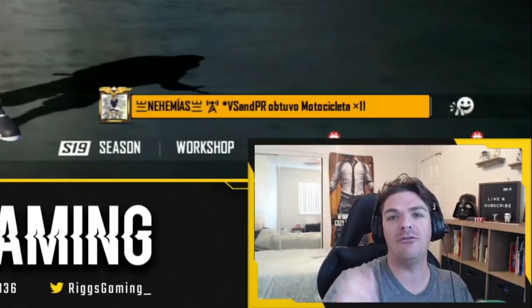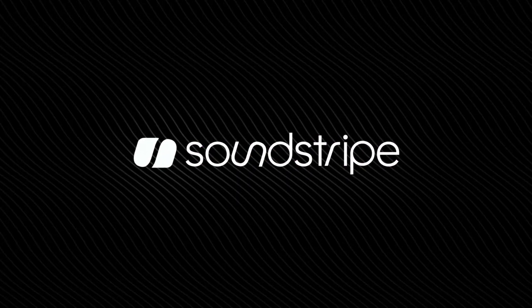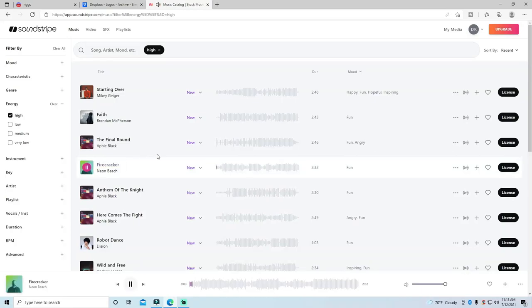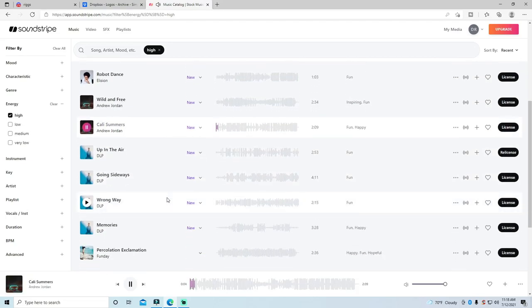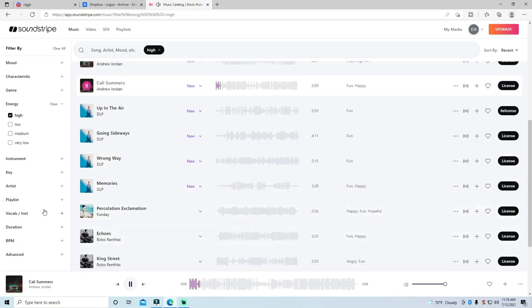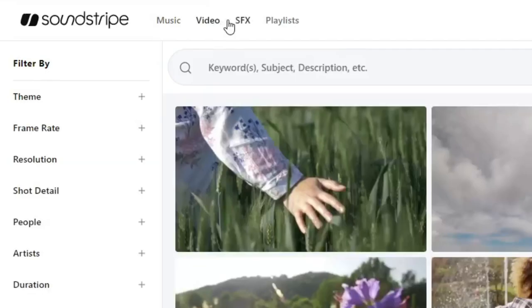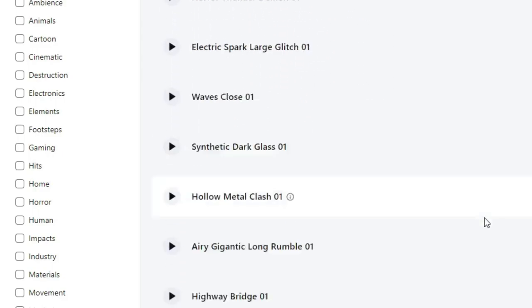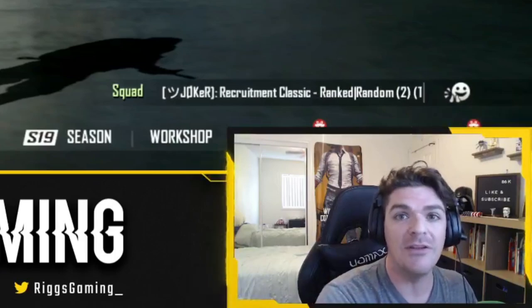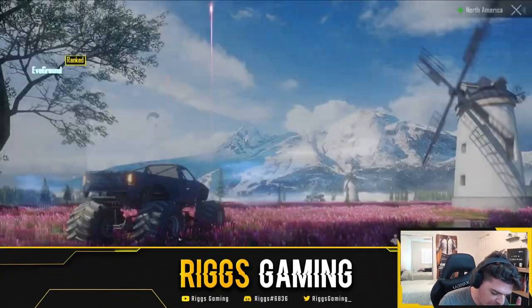This video is sponsored by Soundstripe. For those of you that are content creators or streamers, Soundstripe has one of the largest music libraries available — vocals, instrumental, different moods, genres, and ambiance. Right now you can save 15% — it's free to download, and there are three different packages to choose from with hundreds of thousands of sound effects. Click the link in the description for the entire month of July and save 15% using code Riggs at soundstripe.com.